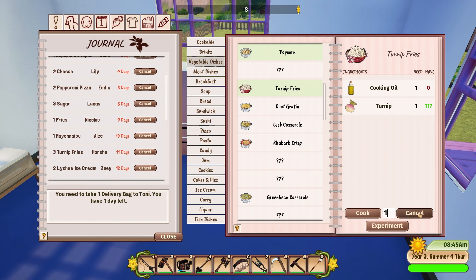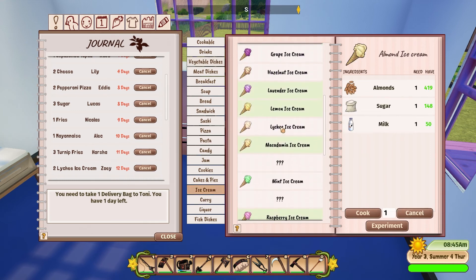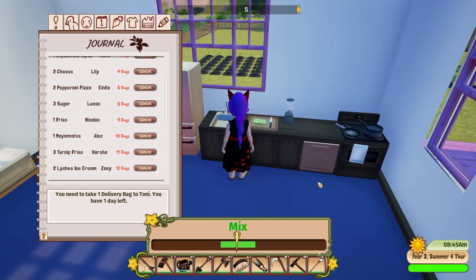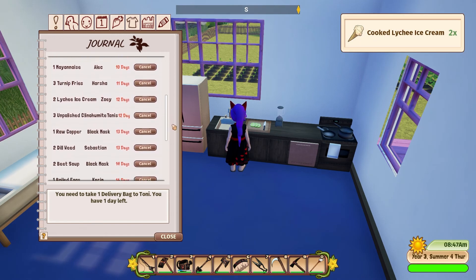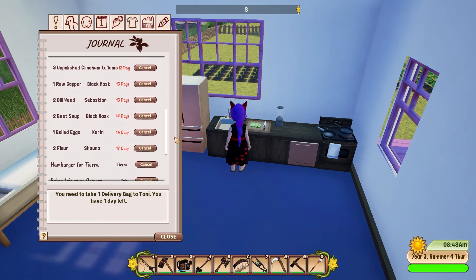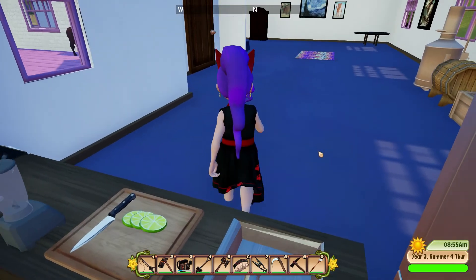Oh, I don't have any cooking oil - I need to sort that out then. I should be able to do lychee ice cream though - two of those. I did the boiled eggs. This list is so huge that I think I've done enough there just for now.